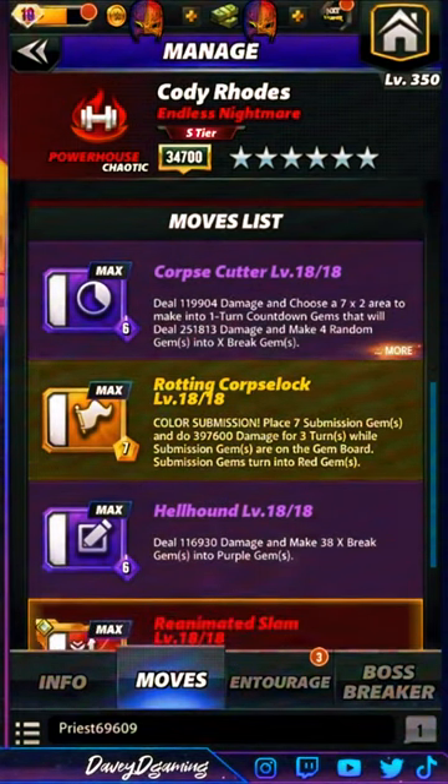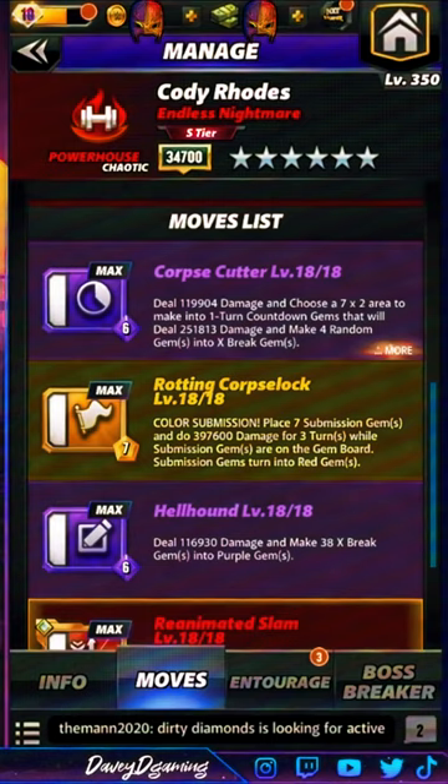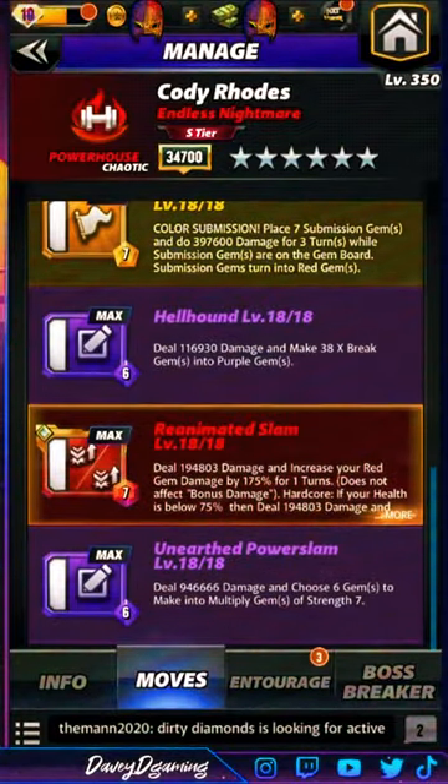Corpse Cutter deals about 119k damage and lets you choose a 7x2 area to make into one-turn countdown gems that deal 251k damage and make four random gems into expert gems. Rotting Corpse Lock places seven submission gems and does about 397k damage for three turns; remaining sub gems turn into red gems. Hailbound deals about 116k damage and makes 38 expert gems into purple gems.